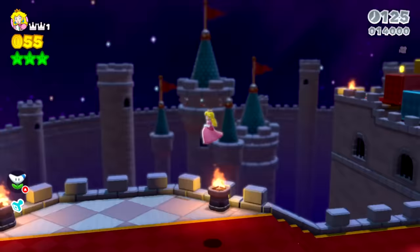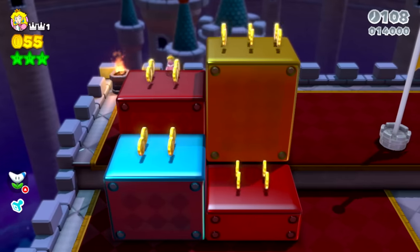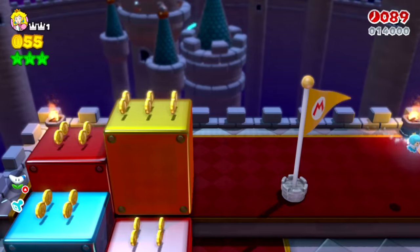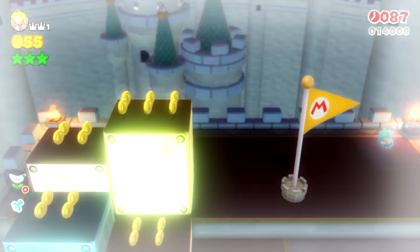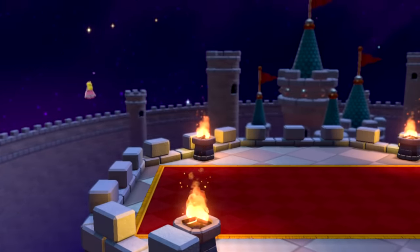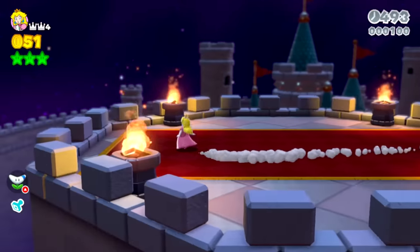I want to test if those things in the background have collision, but there's probably a death barrier. Let's test it out though. What ends up happening is the lighting changes once you get far enough - probably once you make it outside of the graphics area - and then there is a death area outside that. So we went into the death area. I don't think we'll be able to make it over to those walls. The death area is right there. I just had a thought - why don't I just remove these death areas? So I've removed the death areas.